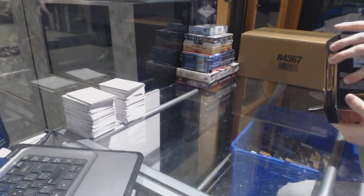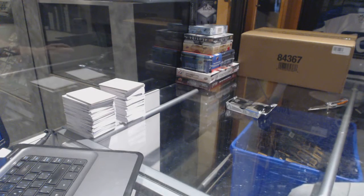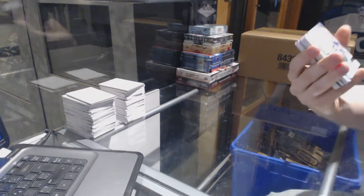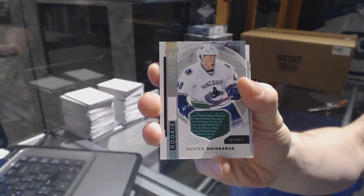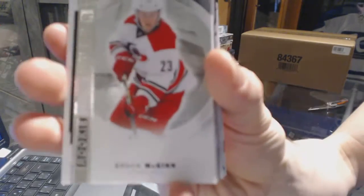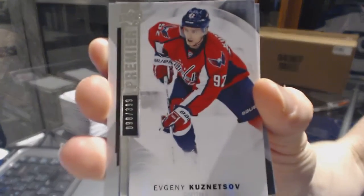Let's see what lies inside. We've got a rookie jersey of Hunter Shinkerek. We've got a base rookie, number 399, Brock McGinn. We've got a base card, number 399, Evgeny Kuznetsov.